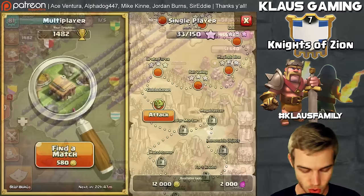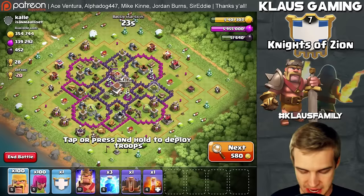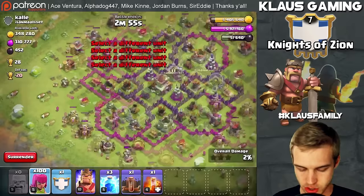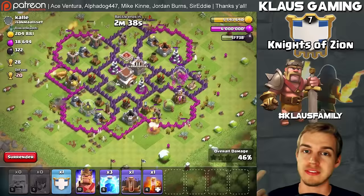Let's go find a base. Another dead base — 300,000 is my minimum and that definitely meets the requirements. With the four-finger deployment, let's see if there's any loot inside the walls that we need to watch. Almost always the Barch grabs all the buildings on the outside giving us percentage, and it also grabs most of the collectors and mines on the inside of the walls too.